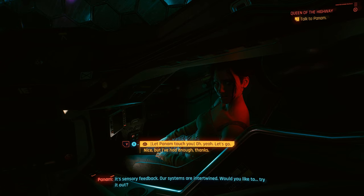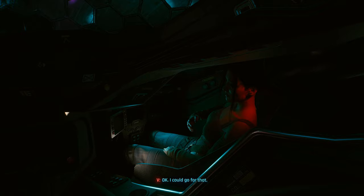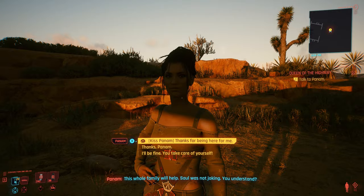In the final quest called Queen of the Highway, after driving the tank and shooting at some stuff, you'll get a dialogue option with a kiss icon to let Panam touch you — as long as everything leading up to this was right. Select this option and you'll romance Panam. At the very end of this quest, Panam will walk out of the camp with you, and you can kiss her goodbye to end the quest and start a relationship with her.